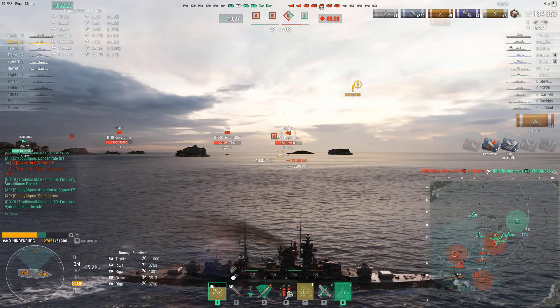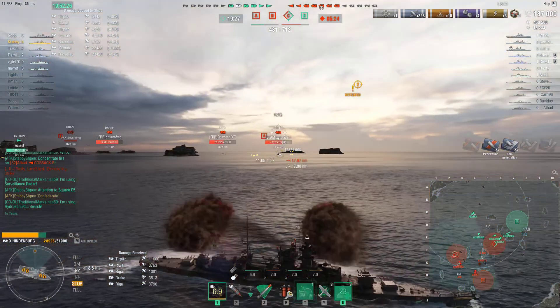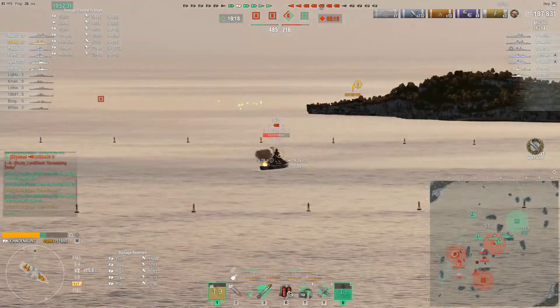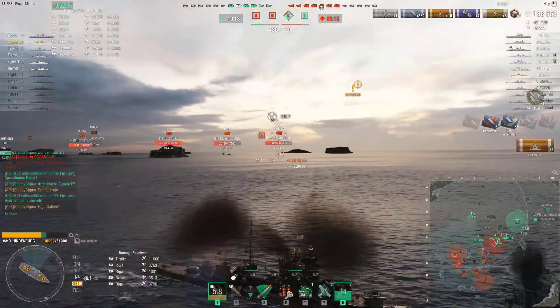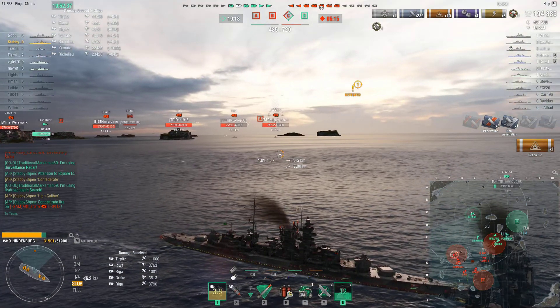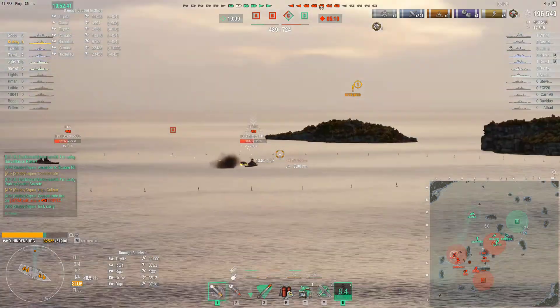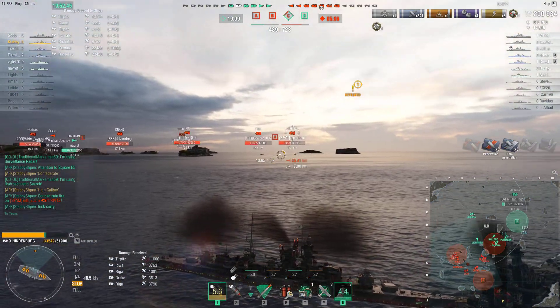She got a pen citadel — 11,600 damage. This captain is something else. There you have it — high caliber. 188,000 damage in one more fight, because why the hell not? Riga is also aiming at it, but overshoots.